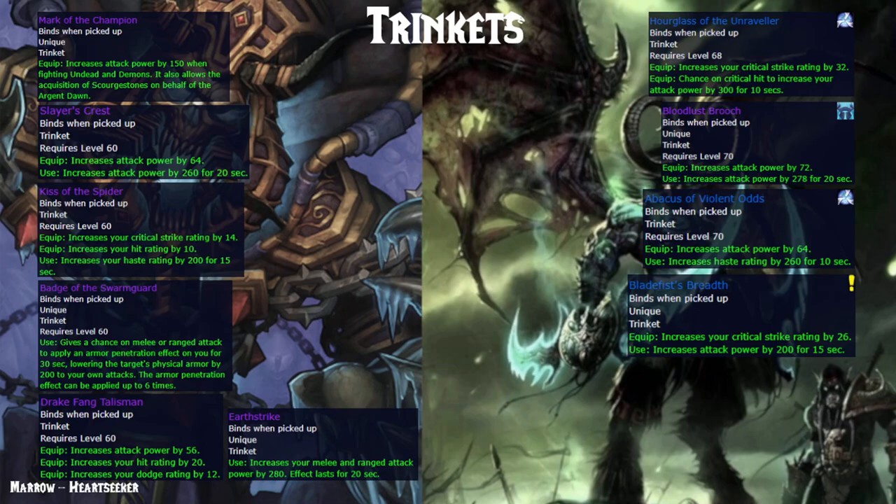Trinkets are rough. There are a lot of choices in Classic and quite a few in TBC as well. I'll say that Mark of the Champion is going to be the best trinket versus Demons and Undead, unless TBC fights are very short — which I highly doubt. I'd also like to point out how close Slayer's Crest is to Bloodlust Brooch: the difference is only 8 static attack power and 18 active attack power, which is hardly game-breaking. It's even crazier when you consider that Bloodlust Brooch requires 41 Badges of Justice, which only drop from Heroic Dungeons, so you'll be farming heroics for a very long time before getting it. The comparisons for the other trinkets get muddier very fast because which one is better depends on whether it's single target or cleave, the boss's armor, the fight length, and so on. I'm actually planning on releasing a Trinket Deep Dive video comparing all trinkets in various scenarios, so if you'd like to see that, please leave a comment below.